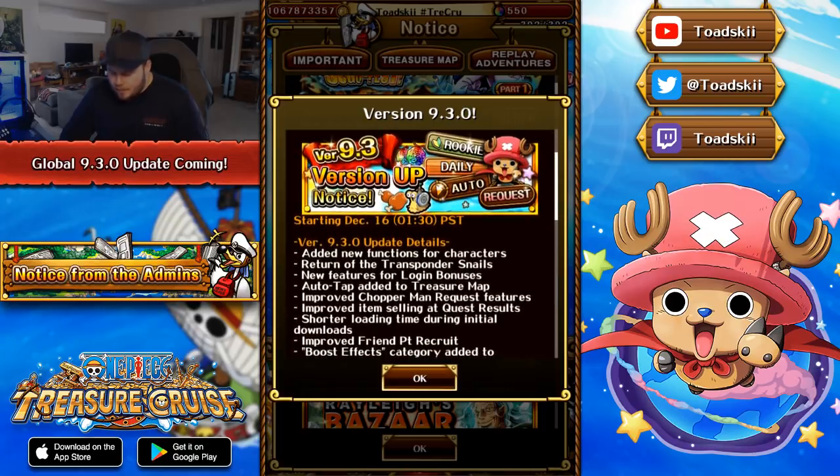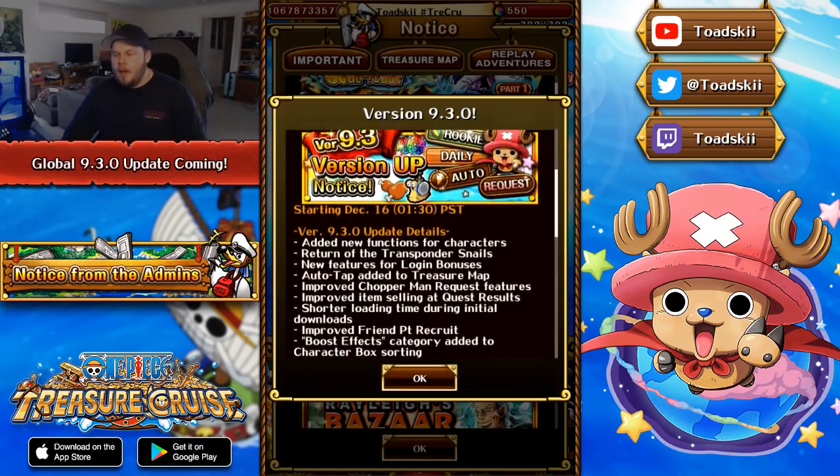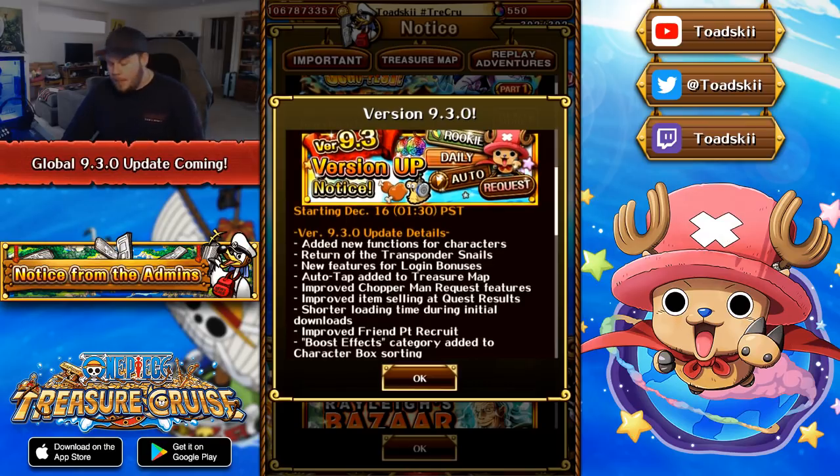The next thing says boost effects category added to the character box sorting. I haven't been using the character box sorting feature all that much since its introduction to One Piece Treasure Cruise global — I typically just use the One Piece Treasure Cruise database since it's what I'm familiar with. The in-game feature sorting is actually pretty decent and nice if you're looking for one specific thing, but for full hardcore team building the character box sorting can be cumbersome. It's much quicker to do it on the database, but they are still trying to improve it.